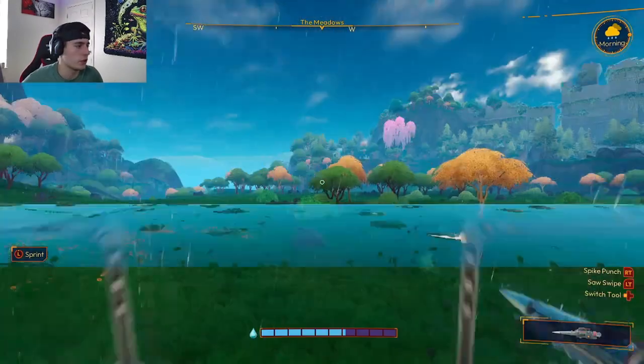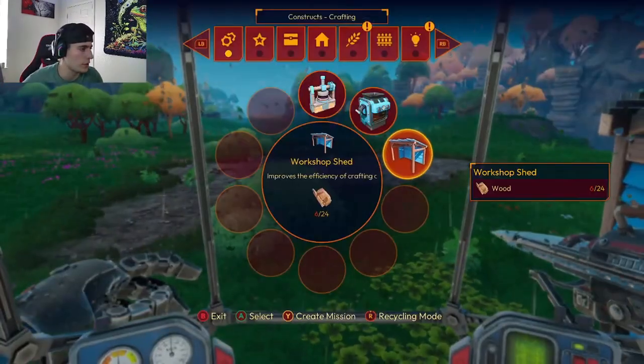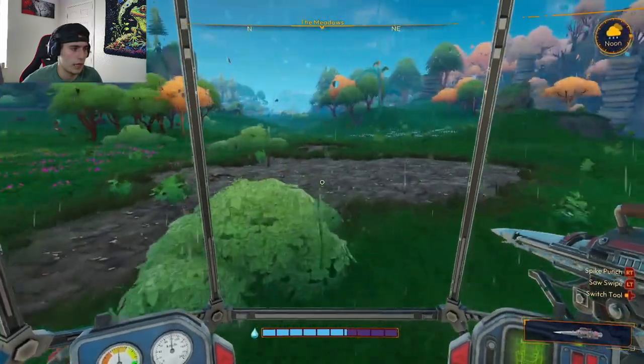First things first, let's hop into our mech and figure out what we need to build this merchant landing. Over here we need red crystal and aluminum rods, so let's go figure out how to get those.